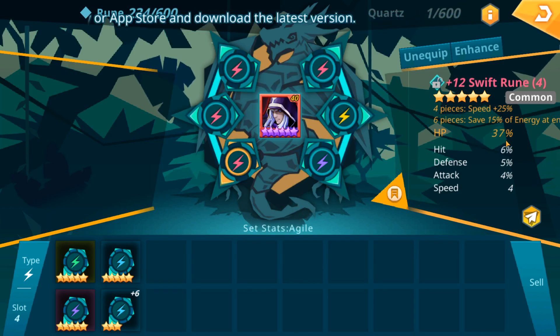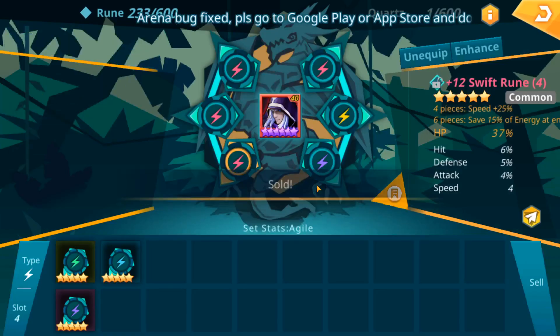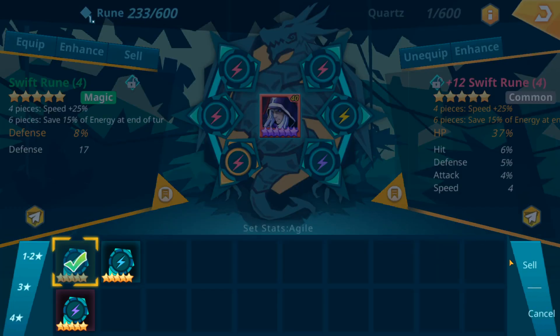This is an HP percent 5-star swift rune. It's got hit percentage, defense, attack, and speed. This was definitely a white rune when we started. I don't have a 6-star rune to replace it with. I've got a 3-star rune I can sell just to clean the box up a little bit. This green rune has flat stats, so I like to sell runes as I go.